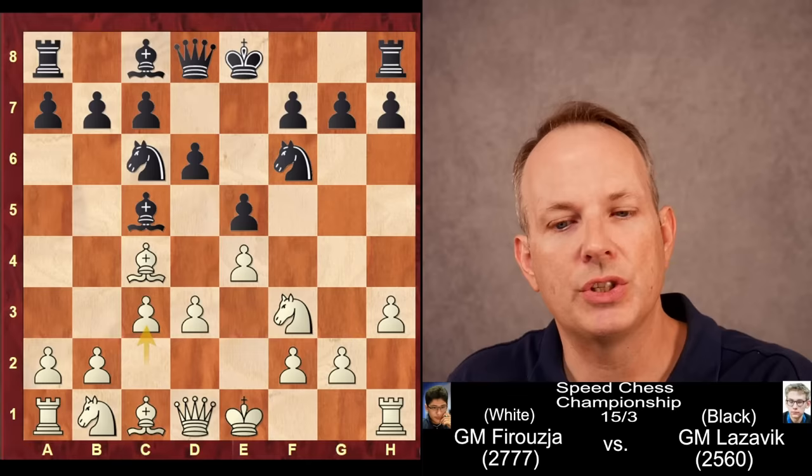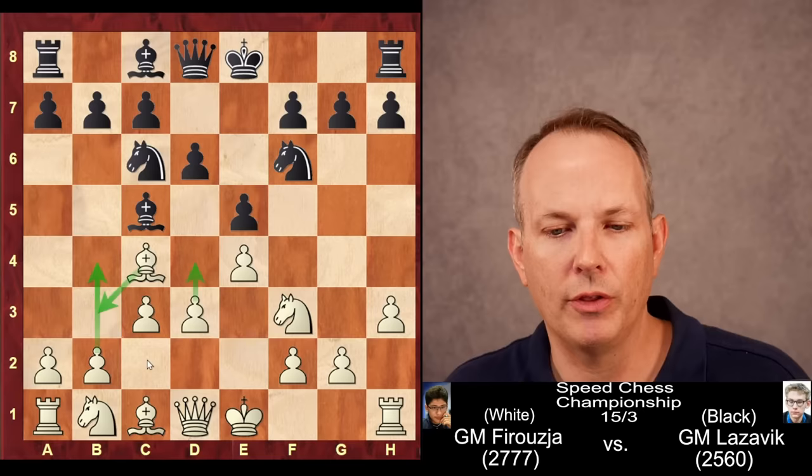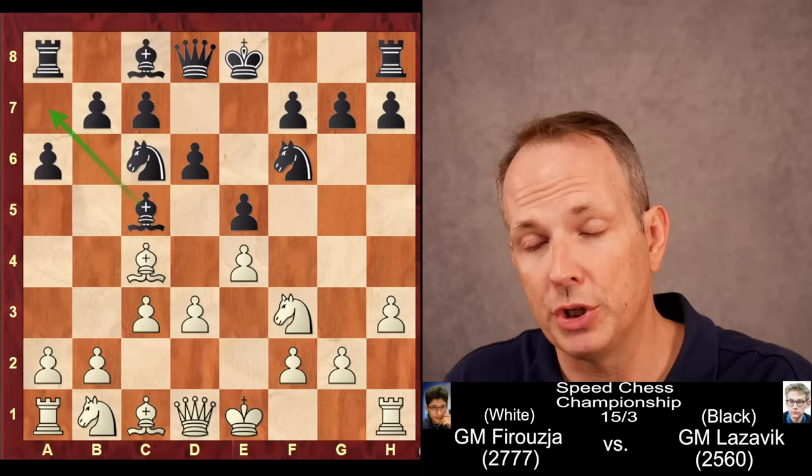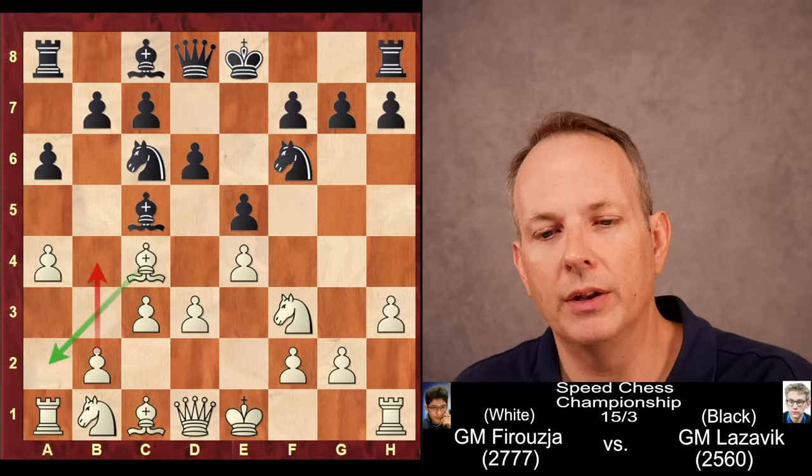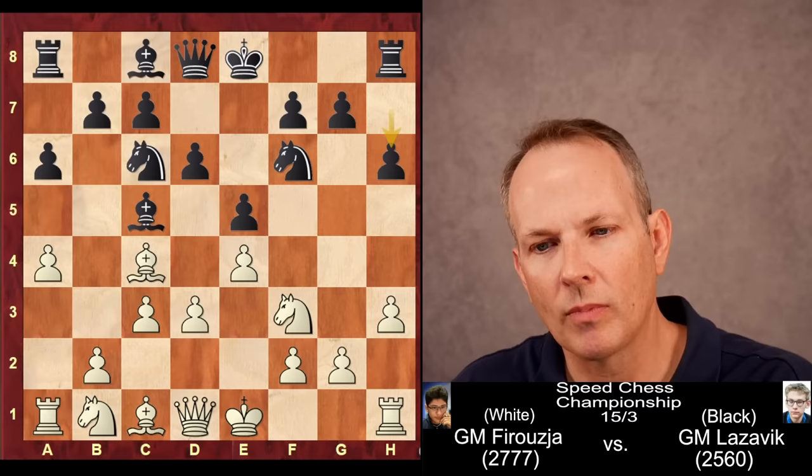d6, now c3 is played. The idea, of course, is expanding with d4 or b4 and allowing the bishop to tuck back on c2. a6, black allows his own bishop to go back to a7. And here, Feruzja, not wasting any time, plays a4. This gaining of queenside space in the Italian game is a very common and modern idea, and very effective. White is threatening to expand with b4, and now the bishop can tuck back to a2. h6, and here white castles.